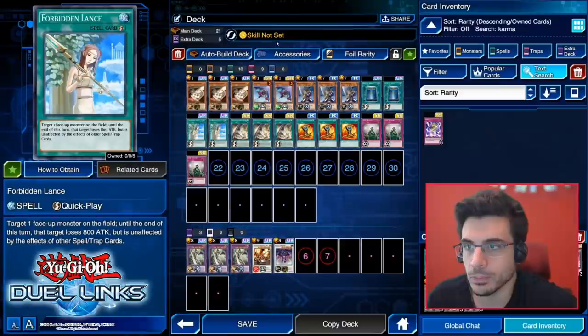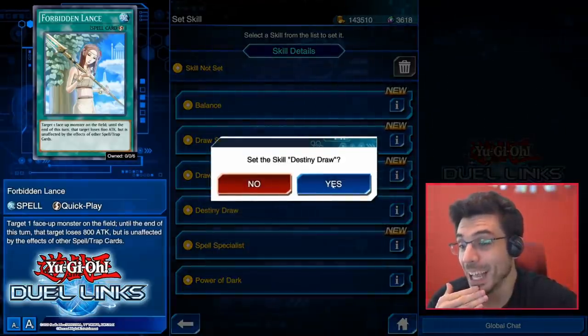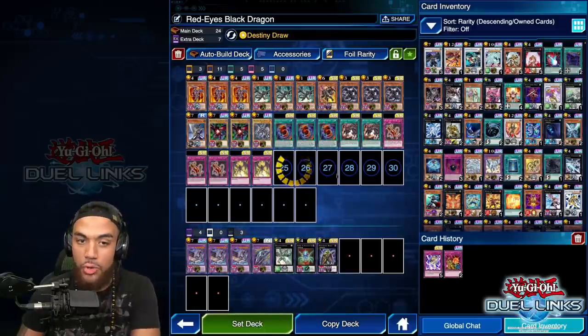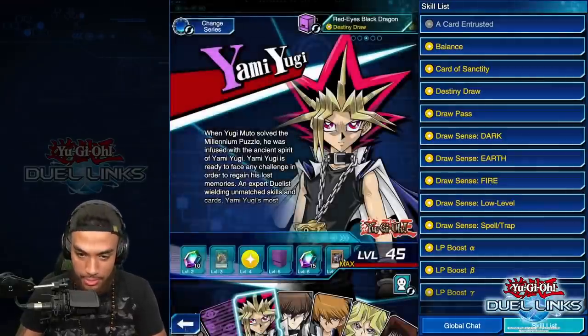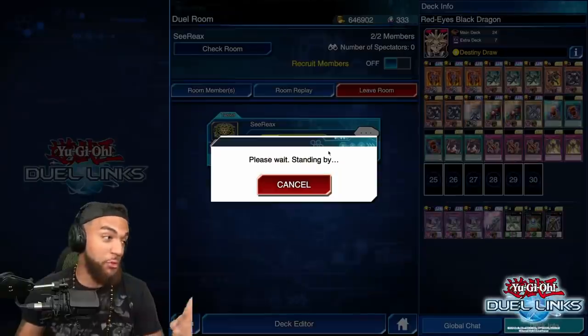One more important thing — right under the word 'deck' at the top where it says 'skill not set,' click that and you'll see all your skills. Go ahead and equip Destiny Draw, so you can really become Yami Yugi of the universe. Now I'm going to run a Red Eyes deck because it's a dragon deck, and we can see what Buster Blader is made of against dragons. That's the King of Games logo — you have to work for that.